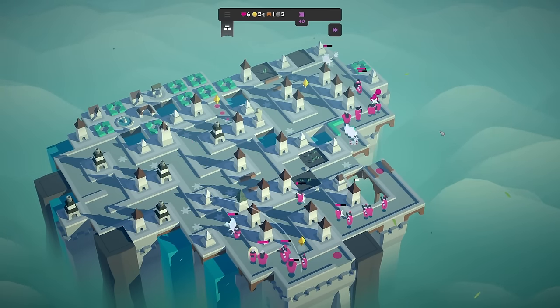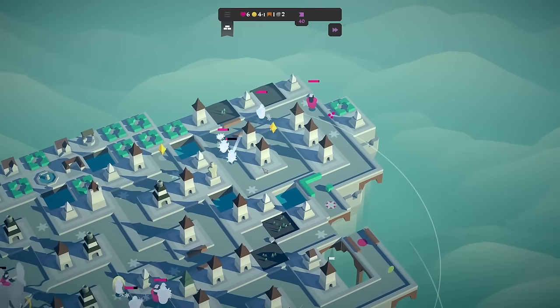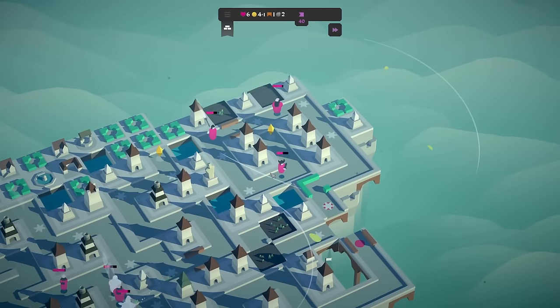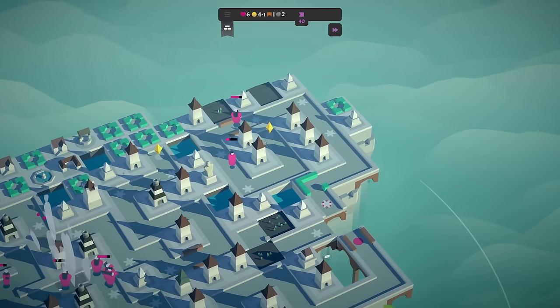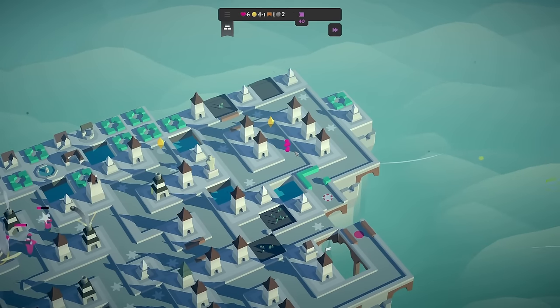Six lives — this is going to the wire. I literally don't think anyone can call this. Top right — take out the Vikings. We might lose a life here. Oh, that was close. That guy's down. The bearded dude — I think he's down. Yeah, he's down.